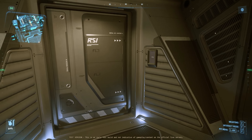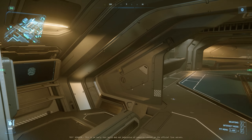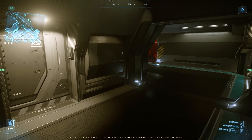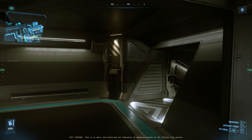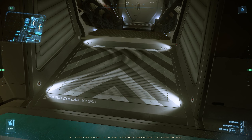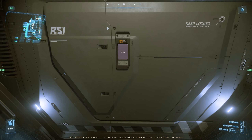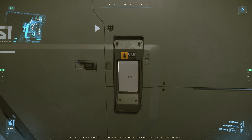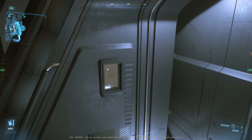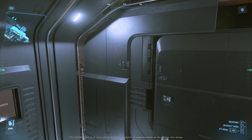Opposite this door leading to the ladder access, we also have the door leading to the mess hall on the other side. Let's walk down the port side of the ship, where we'll have access to one of two docking collars. If you want to take this ship to a station, you will need to dock it as there are no hangars available.